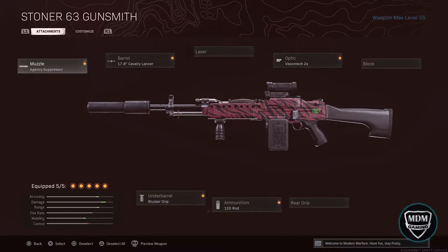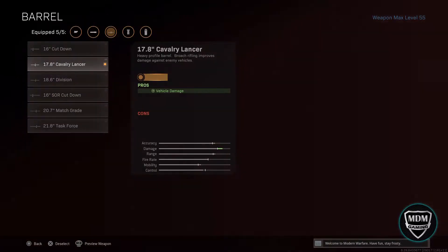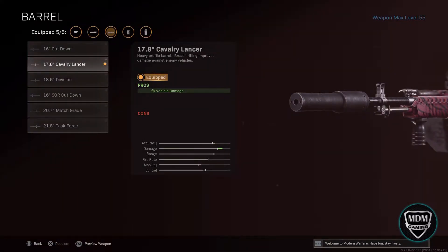Let's get into the attachments I'm running with this LMG. Number one is the Agency Suppressor — you absolutely have to have this, number one for suppression to stay off the map, but also it gives you bullet velocity, which is huge for a gun that's going to be long to medium range. Next is the 17.8 Cavalry Lance Barrel. Paired with the Agency Suppressor, it gives you the best bullet velocity and it's not even close — every other barrel didn't help nearly as much. It seems odd because this barrel says vehicle damage, but obviously that's a lie, so you have to have that barrel on.